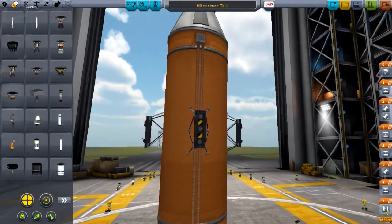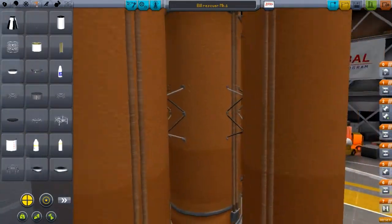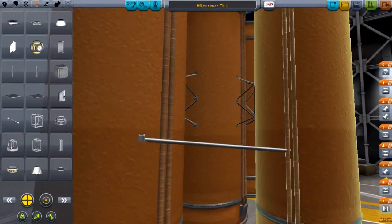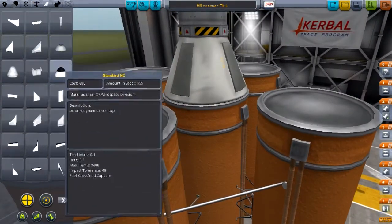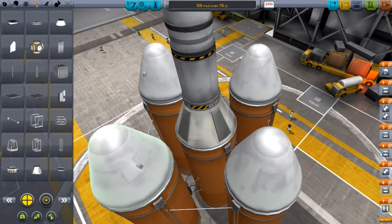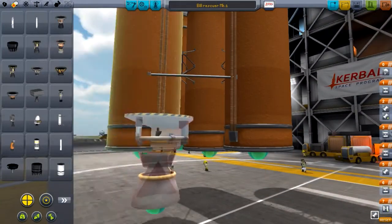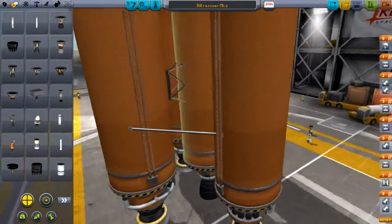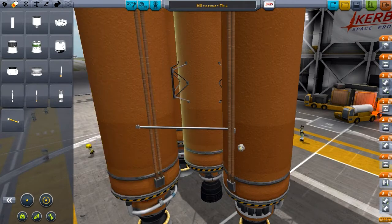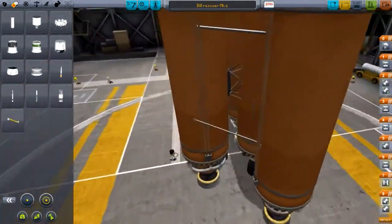So let's just get on these radial decouplers right here and strap on some more of these Rocco Max jumbo orange tanks — I just call them the big oranges because they're big and orange, pretty self-explanatory. Let's just keep these guys all together. I was trying to click a strut but obviously the game doesn't like me using struts. Let's try that one more time. So let's just strut these guys in and we'll put on some nice little aerodynamic nose caps because everyone loves an aerodynamic nose cap. So right here, let's just do a quick little stage check. But what are these rocket tanks without rockets under them? So let's do our asparagus staging as per usual.